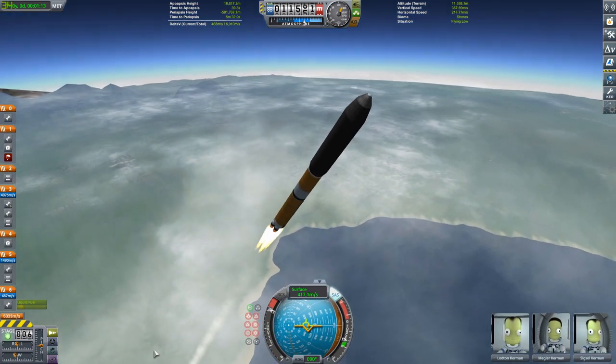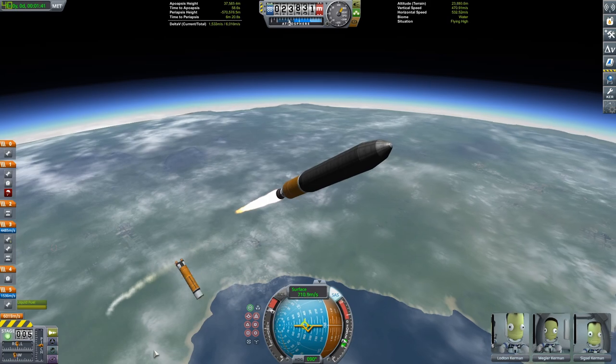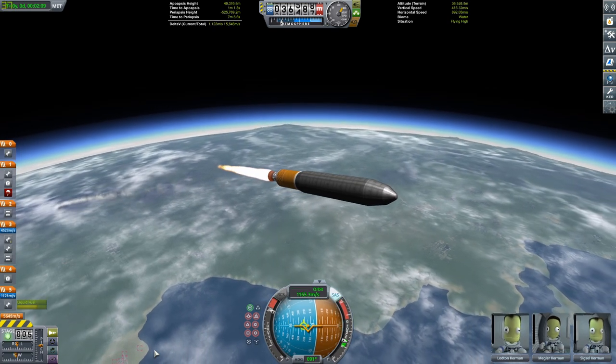This is a pretty basic rocket going out to Drez. It's a pretty small buggy - it's just a buggy, so we're not doing anything crazy. It's like under a ton, basically. Another disclaimer: this mission does not go as planned, so stay tuned for that.